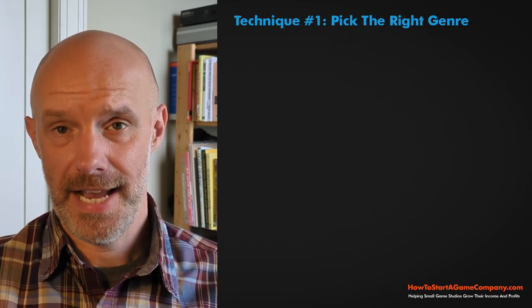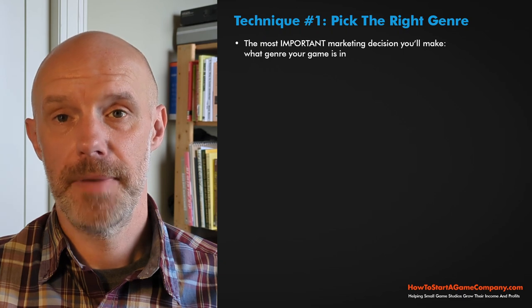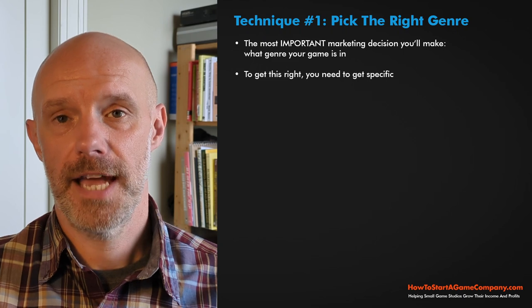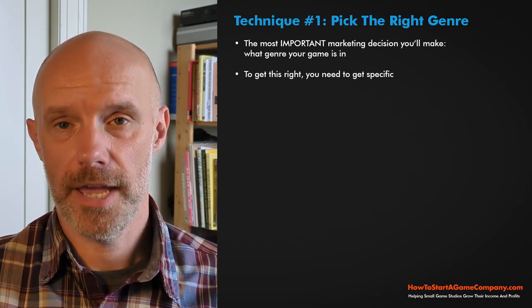Here's exactly what to do. Technique number one is pick the right genre. The most important marketing decision you'll make is right now — picking your genre. To do this right, you need to be very specific. For example, say I say 'platformer' — what kind of platformer? Is it an endless runner like the Sonic games?